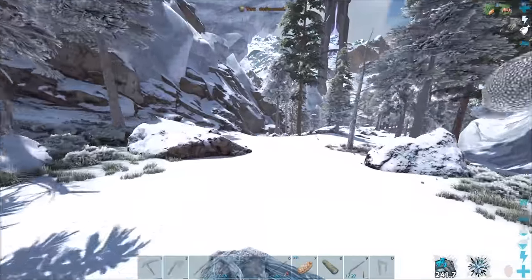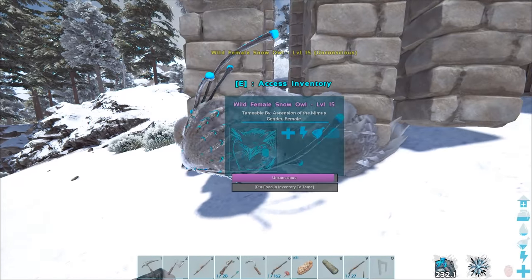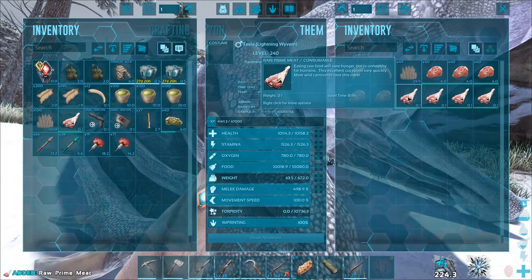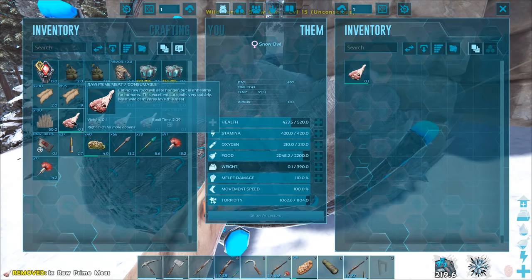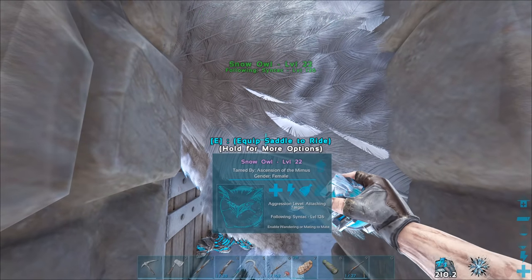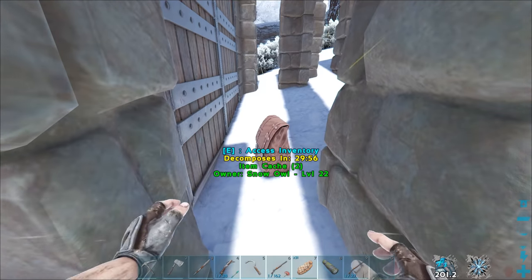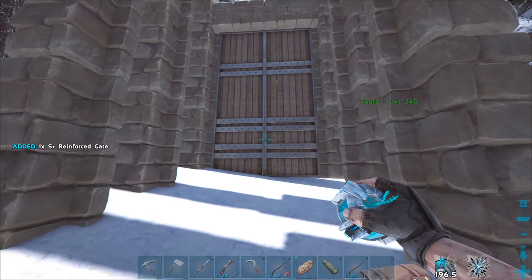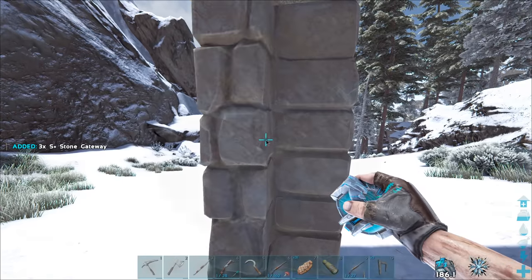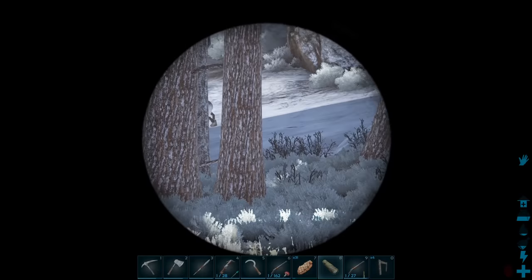That's one owl. I could tame a male and a female low level, or get a high level male and breed it with this female. I need a lot of owls but saving darts would be nice. I'm also going to get the high level for utility - mainly to get around but also to heal my creatures. A higher level snow owl has higher stamina so it can freeze-heal for longer, making it a great creature to heal your armies with.